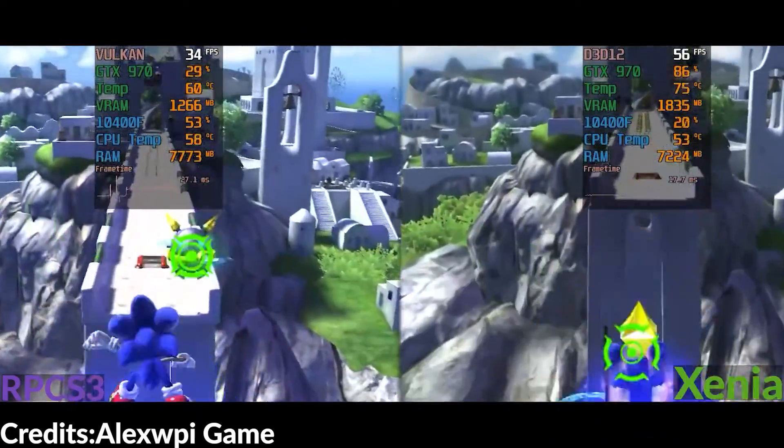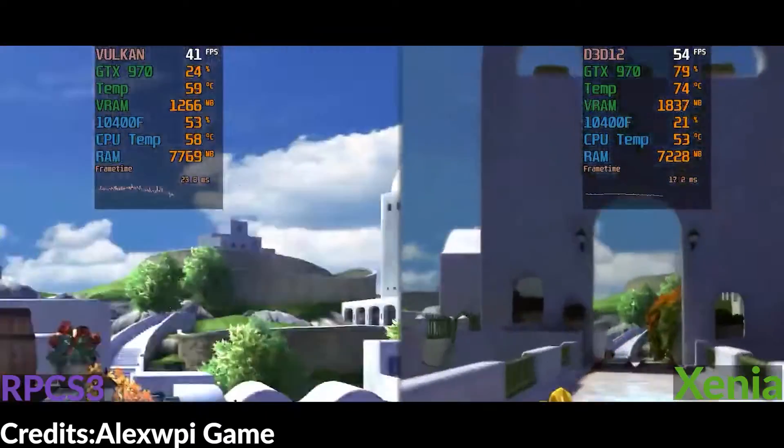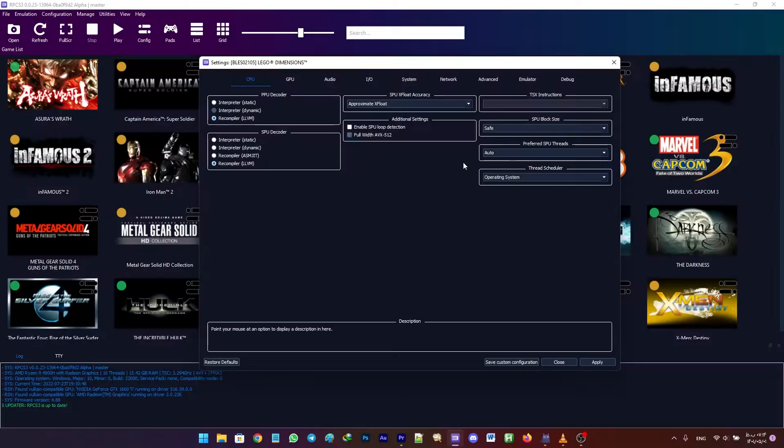So let's get to the configuration of this game. First, right-click on the game and create a new configuration. Head on to the CPU tab, set the CPU block size to Mega, and make sure that TSX instructions is disabled.